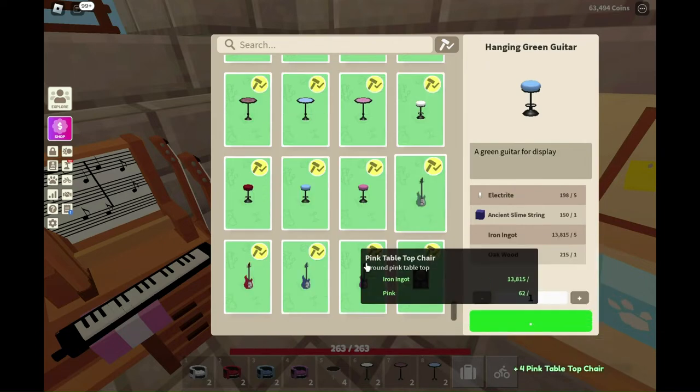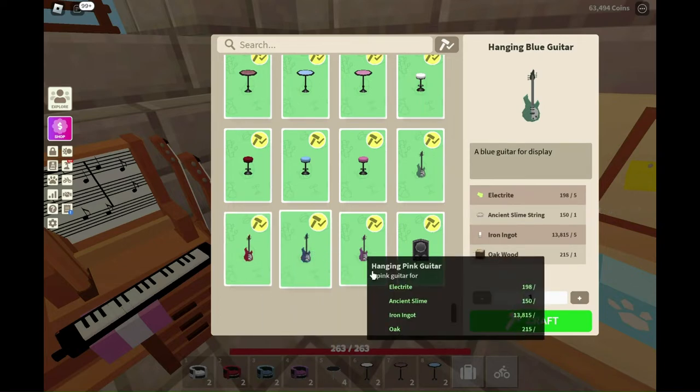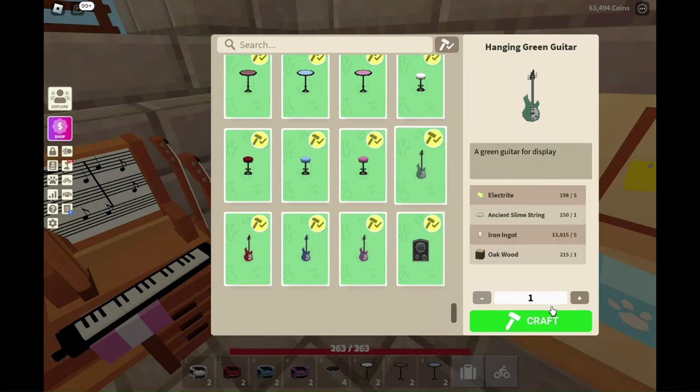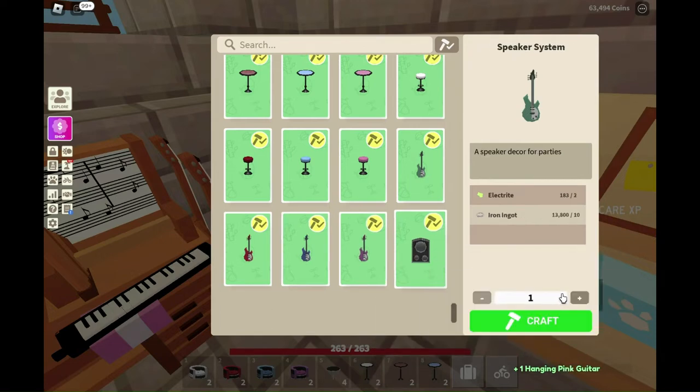Then there are four different guitars: green, red, blue, and pink. All of them take electrolyte and ancient slime string, and I think they all take iron and oak too — they all take the same thing. I don't know why they don't take something colored. And then there is a speaker system that takes electrolyte and iron ingots.